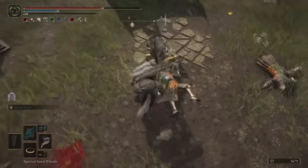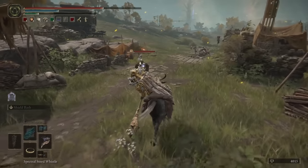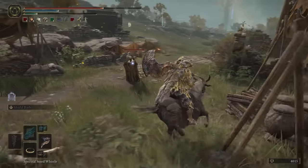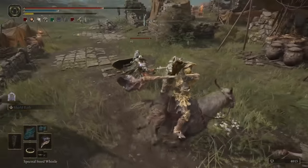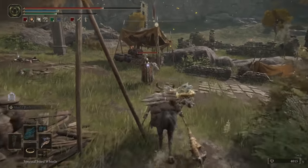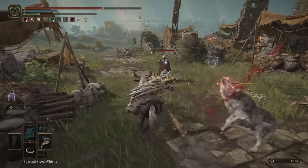Now that we know who the Tree Sentinels are and where they draw their power from, the question remains: why do we continually find them obstructing our path to the Erdtree? Unlike other boss enemies in Elden Ring, we only find the Sentinels in areas meant to halt our progression to our main goal. We believe this is intentional not from a game design standpoint, but from a lore perspective.